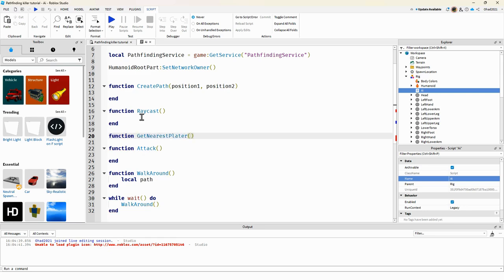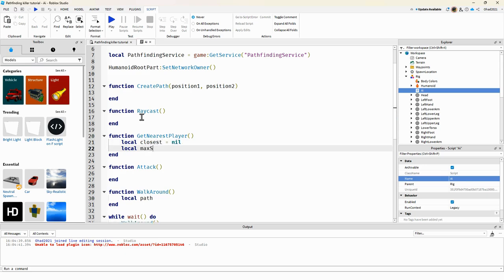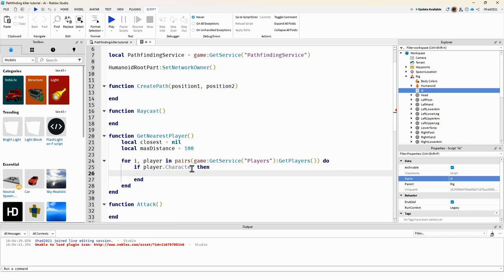Inside getNearestPlayer, we set local closest and local maxDistance equal to 100. Then for each player in game:GetService('Players'):GetPlayers(), we check if the player's character exists. We get the local distance, and we also check if player.character:FindFirstChild('HumanoidRootPart') exists.